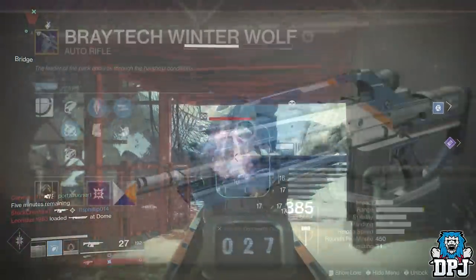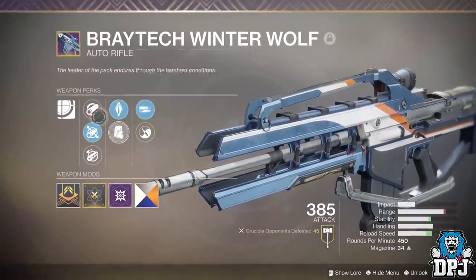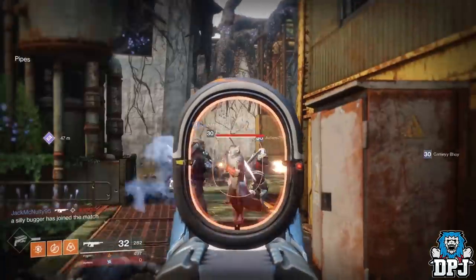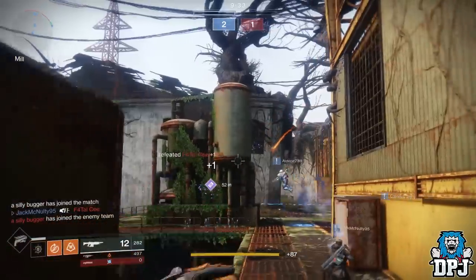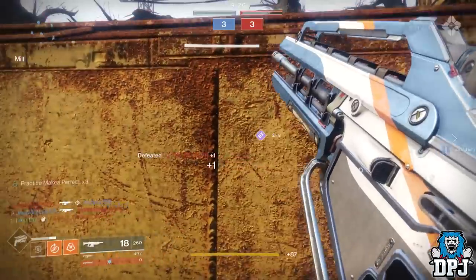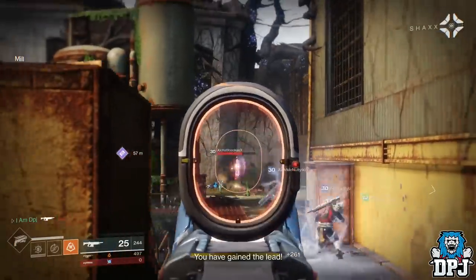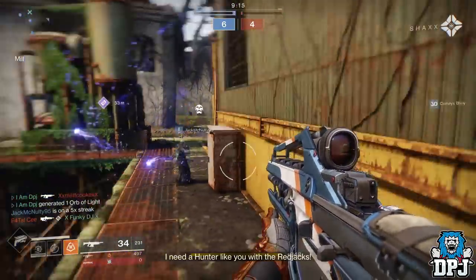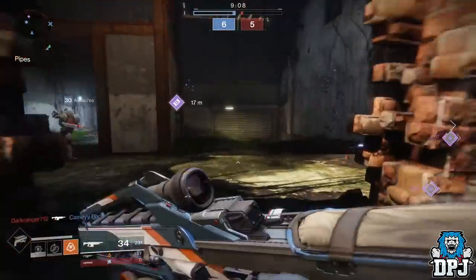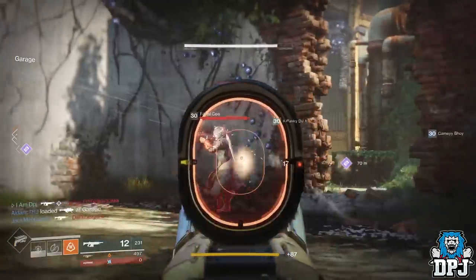The other great auto rifle is the Braytech Winterwolf, available exclusively from Anna Bray. To get it you need Resonant Stems via public events, patrols, HVTs, and similar activities. Combine four to create a blue variant, locate the corresponding node — guides are all over the internet — open it up, and hopefully get a Warmind engram, then take it to Anna Bray. In the minds of many, the Braytech Winterwolf is the best auto rifle in PvP in the game, bar none — and it looks absolutely epic.